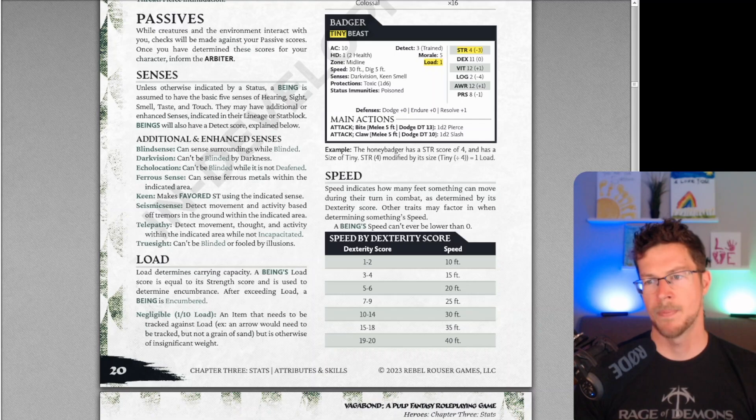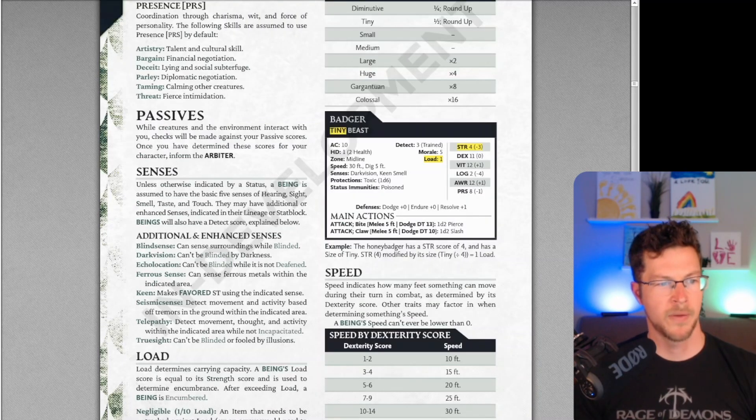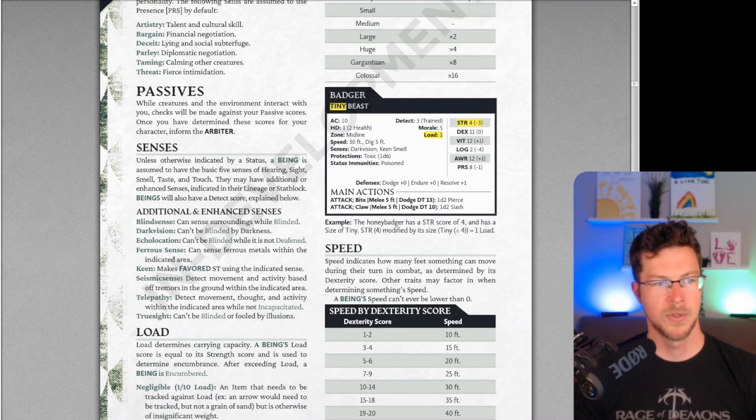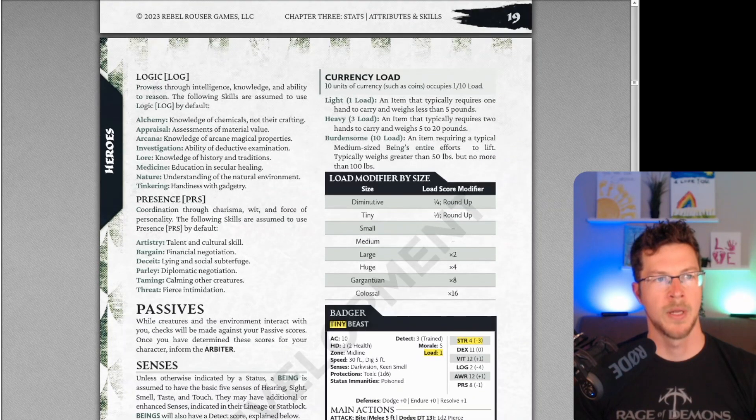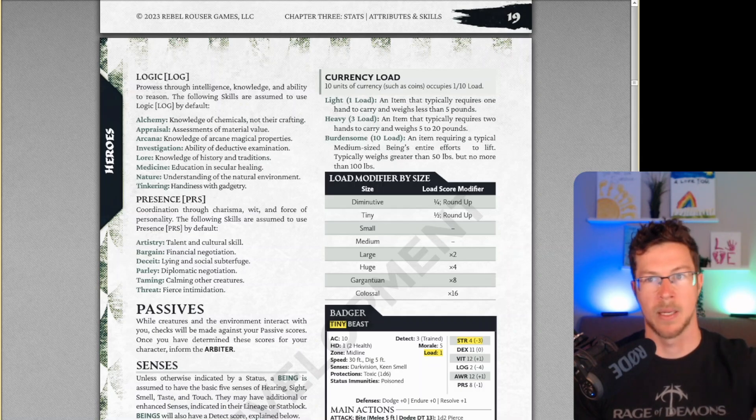The last thing for characters is equipment and load. You have a load score equal to your strength. Every item in the game has a load associated with it, and you can't go over your strength or you become encumbered. There are different types of loads: negligible, light, heavy, burdensome. It gives the GM a quick way to add things on the fly — if a player picks up something burdensome, that's 10 load, and if they've only got 12 strength, depending on what else they're carrying, they might not be able to carry that item.